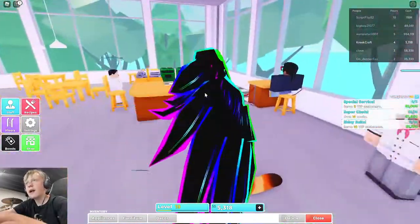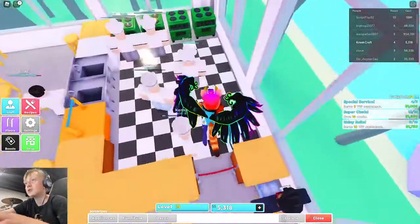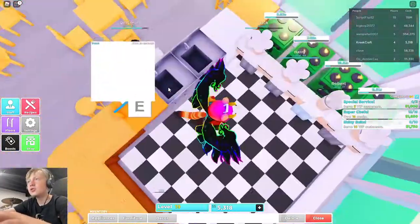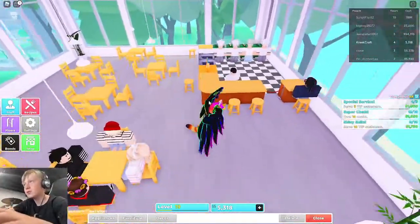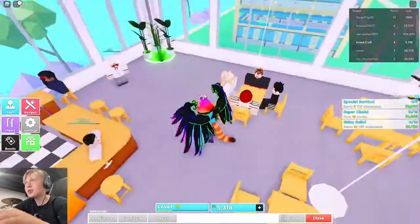I have a floor two as well. You don't start with two floors, but I have a floor two. We have all cheap stoves here, two sinks, a dishwasher, and an order stand. We have bar stools and this velvet rope right here, and more chairs.